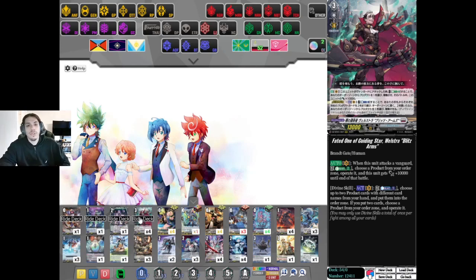I'll go over some of the key cards, explain what we're doing with this deck design and why we went with the dimensions we went with, and then we're going to jump into a game. The big boy here is Fated One of Guiding Star, Willisster Blitz Arms. When this unit attacks a vanguard — energy blast two — choose a product card from your order zone, operate it, and this unit gets plus 10,000 power.